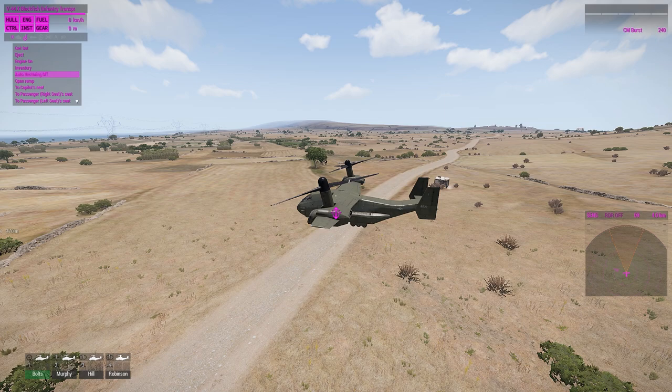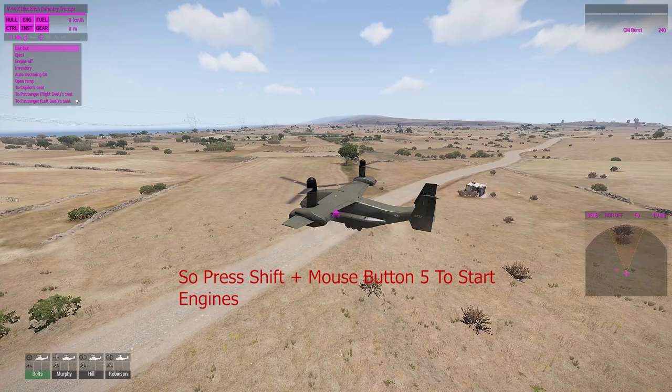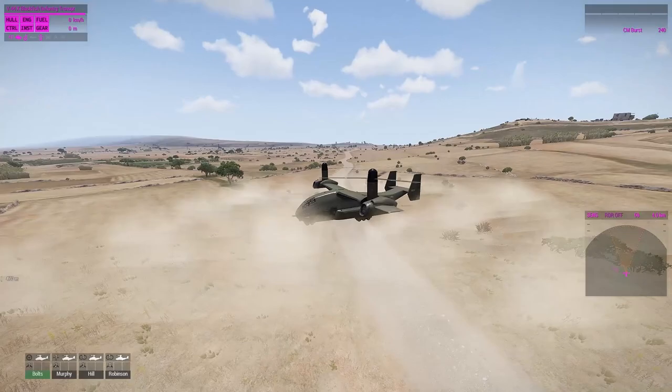When you first enter the Black Fish, you will need to select auto vectoring off. The engines will also be tilted slightly forward, so make sure you increase your vectoring before you turn on your engines, or your Black Fish will roll forward before taking off.